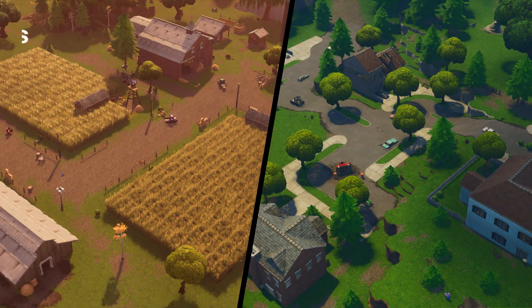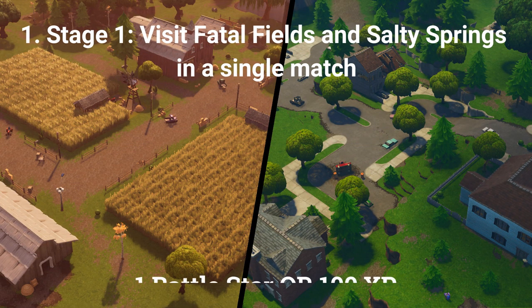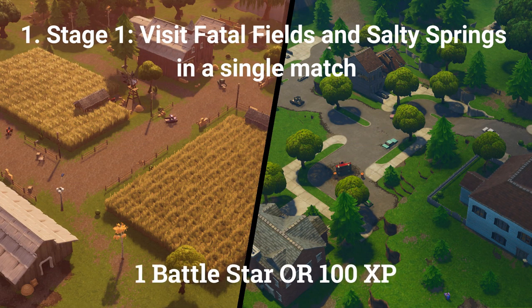There are 3 challenges you can do if you don't have the paid battle pass. The first challenge of those 3 is a stage challenge and altogether is worth 5 battle stars or 500 XP if you're at tier 100. The first stage is: visit Fatal Fields and Salty Springs in a single match.